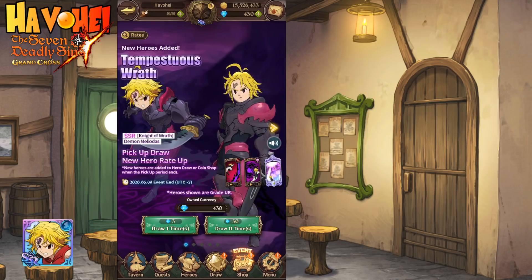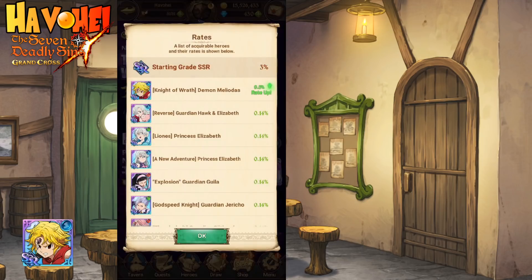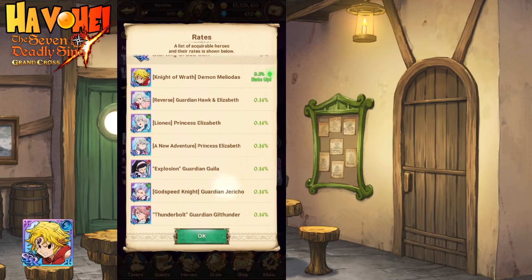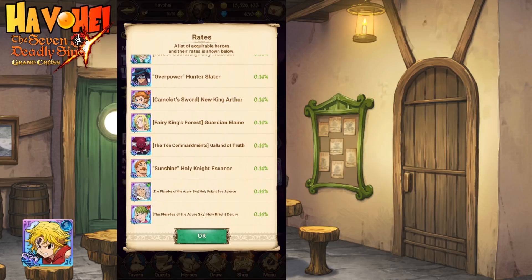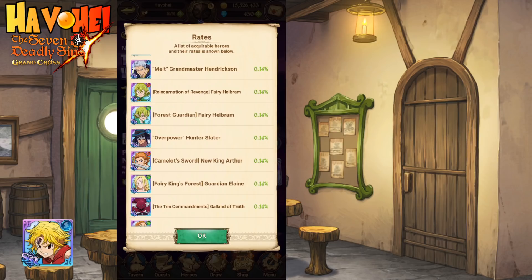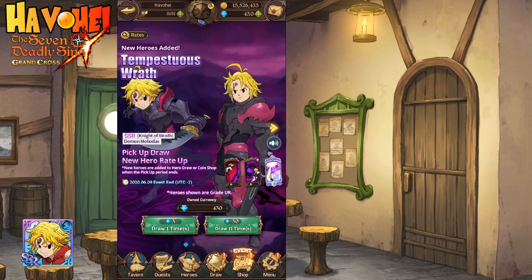Let's look at the rates real quick — good old 0.5% rate on the 3% SSR rate. The nice thing about this banner is it has other units that are really good, like Blue Elizabeth. I'm definitely looking for more Escanors — I actually have it at 3-6 right now. I don't have Galen, and I don't have more Arthurs and things of that nature, so I can use a lot of different SSRs. Let's cross our fingers and get to it.